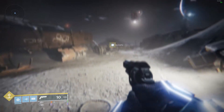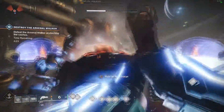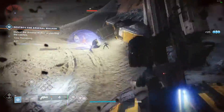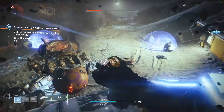The Vex are going to invade on the Moon, and assuming you're 900 Light or above, this is a fairly easy thing to accomplish once you know when and where. Where I started was the Anchor of Light on the Moon. Once there, you want to wait for a public event to start, go through it like normal, and try to get the heroic version.